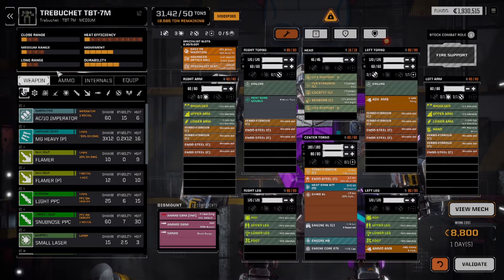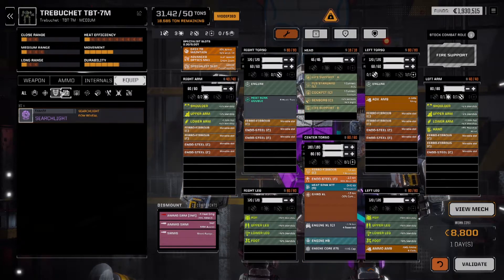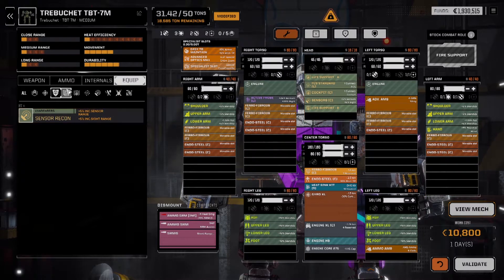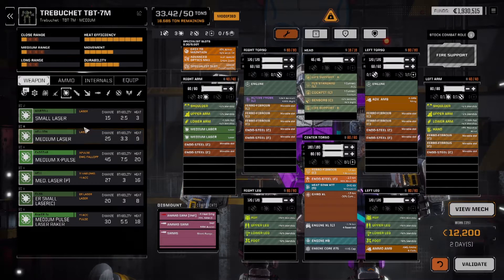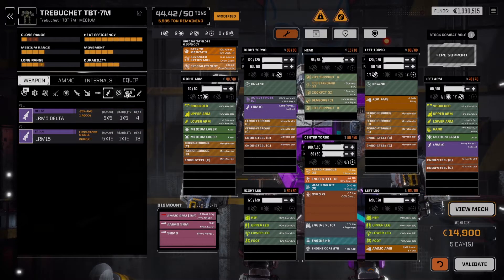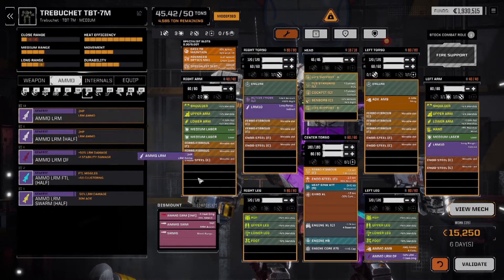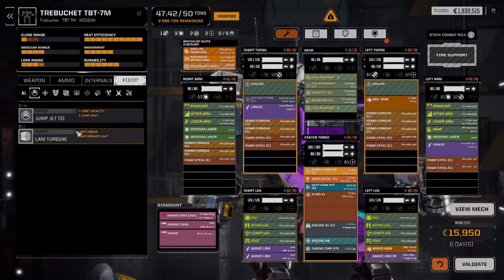We're also going to drop the Beagle Probe because we did indeed pick up something nice — and that was the Clan Active Probe. We don't need the double heat sink here. We are going to slap on three medium lasers, two LRM 10s, and then one ton of dead fire and two tons of regular LRM ammo.